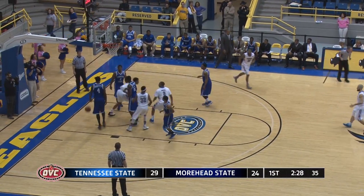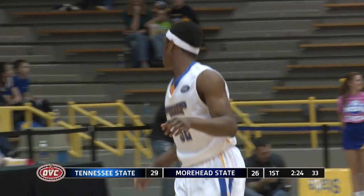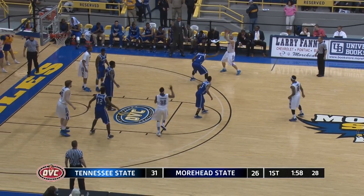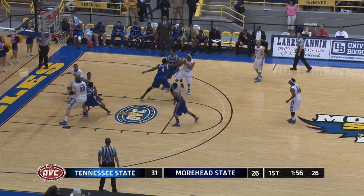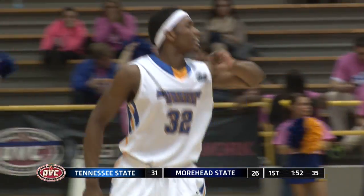Drive left to the lane, the left-handed scoop off the glass and through. He is really good with his opposite hand, Jay. Works against the 2-3 zone, right hash and Pakovich. Free throw line, Arrington, right elbow, fade, fire, switch. Brent Arrington with five.